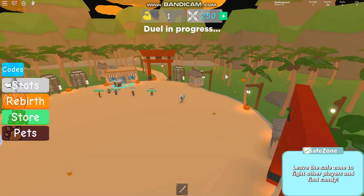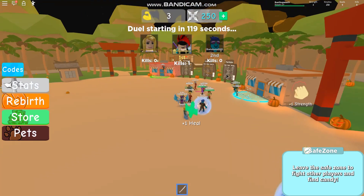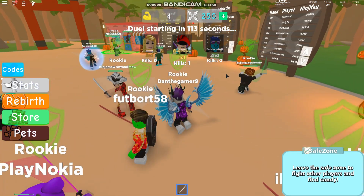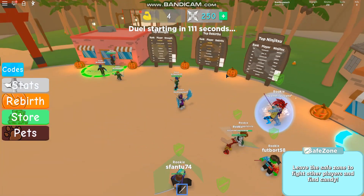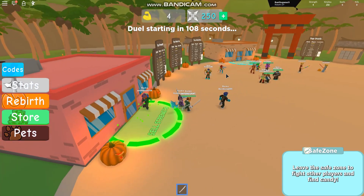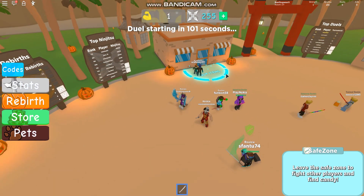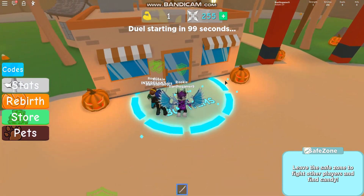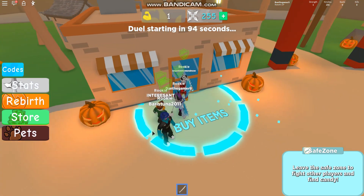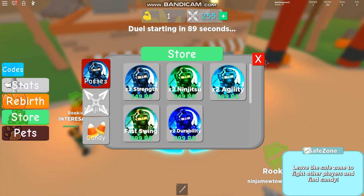I'm guessing that would be quite a bit of a boost. This is kind of like Saber Simulator, or maybe it's like Hammer Simulator and all that — I'm not too sure. You can sell your strength and all that. Let's just check out the shop; you can buy items. Let's see if it's like Saber Simulator. The shop doesn't seem to want to load up — I'm not too sure why.